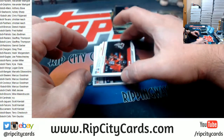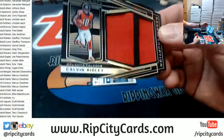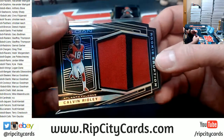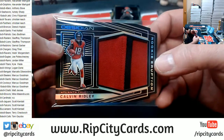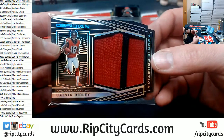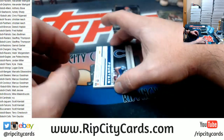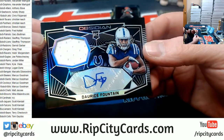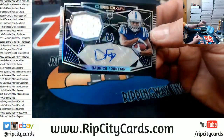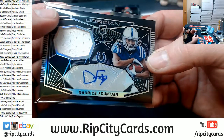Got a Calvin Ridley to 50 — two color, jumbo. I mean I like this Obsidian, I very much like it. The price is solid for what you get. I don't often compliment products but Obsidian I have to give props to. And a Colts to Reese Fountain — swatch autograph for the Colts, Fountain, Colts, to 100.